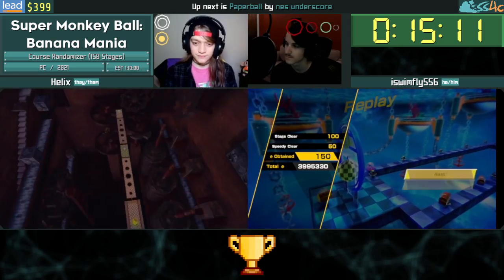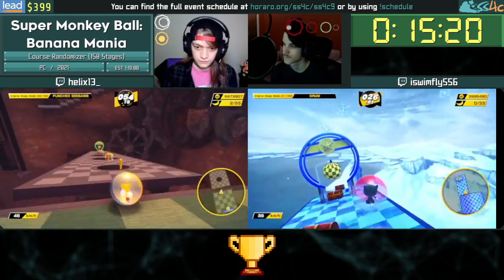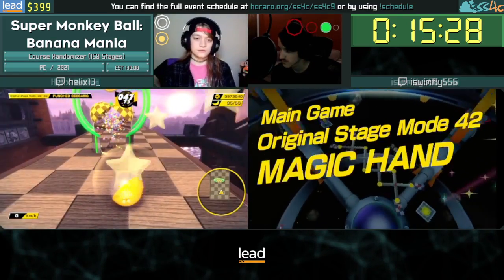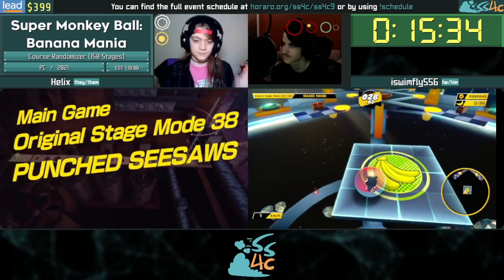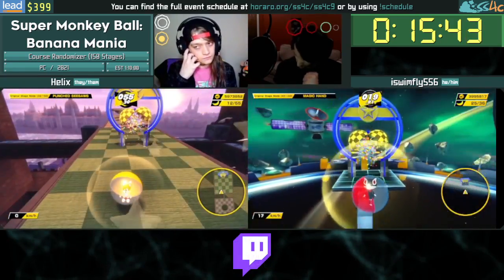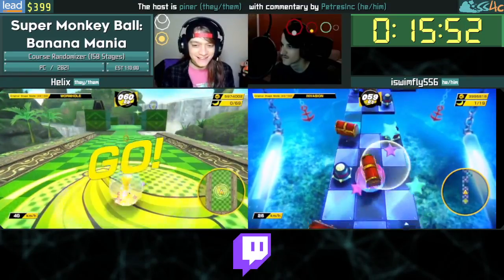There's some cool Paper Ball stuff coming up that you might want to look forward to. We have a Paper Ball Champion incentive — if you're familiar with Monkey Ball, Champion is the game's equivalent of Master difficulty, it's very very difficult. There's this one level that's just a curved wire that has a segment with a bump in the middle that also flips.